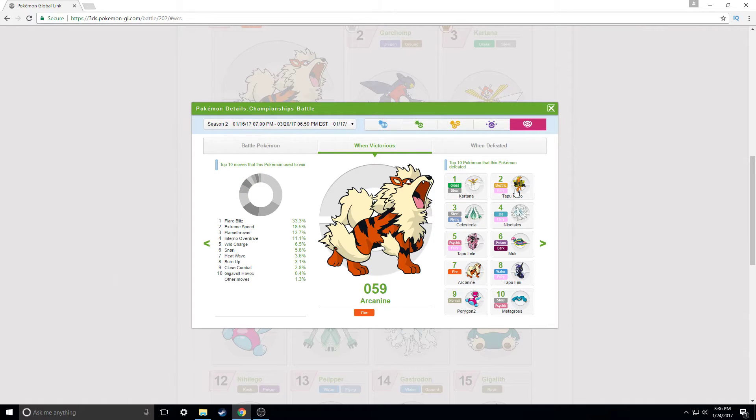Here are the top 10 Pokémon that Arcanine defeats: Kartana, Tapu Koko, Celesteela, Ninetales — pretty obvious because it's fire and they're all weak to fire. You can see each Pokémon's matchup data here.